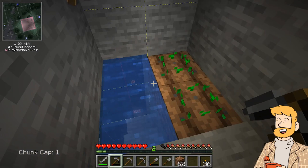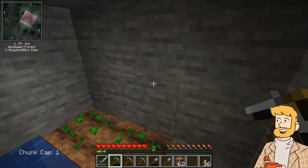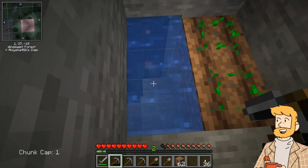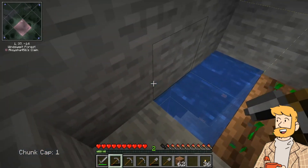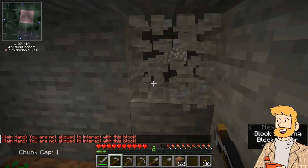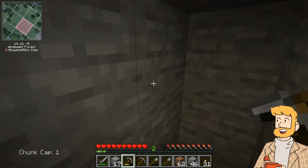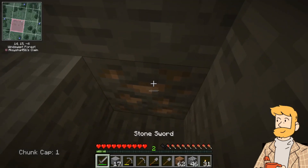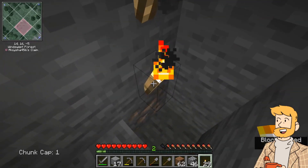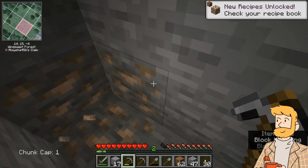We've got crops going — I'm pretty sure they'll grow here with that torch. We're getting back to mining and heading down to level 16. Level 16 is a great place for iron mining — you can even maybe pick up a diamond or two at that level. Oh man, we hit level 16 and what did we find but our very first piece of iron! And thankfully, because I'm building this tunnel one chunk away from the border, we can actually mine this iron. Iron acquired. Let's go!